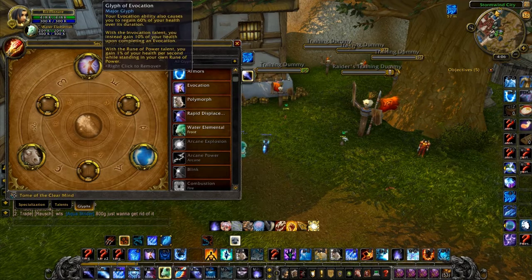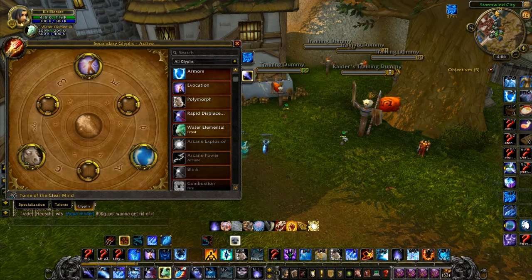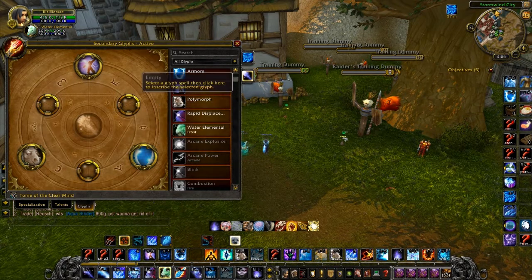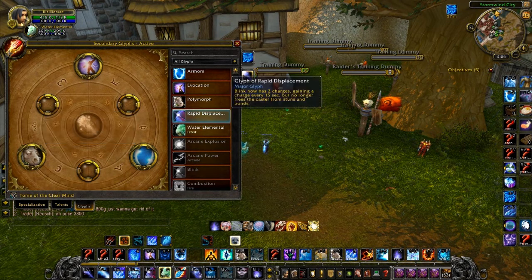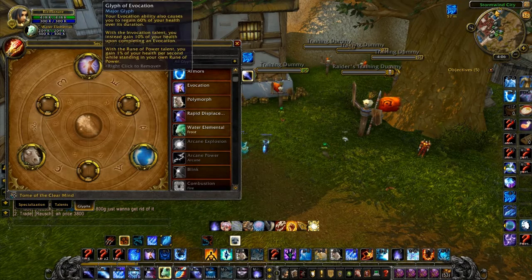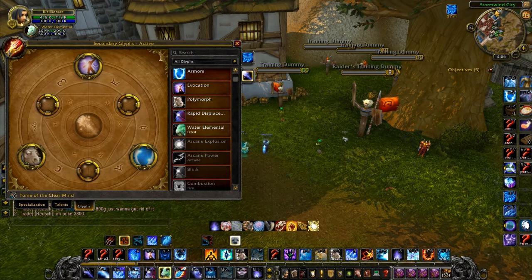Alright guys, these are the glyphs I choose. I basically run Evocation, Polymorph, and Armors for the most part. But if you're playing a comp that doesn't have any dots going on other targets, or you're not going to Living Bomb the other person, you could play Rapid Displacement instead of Poly — or instead of Evo, but that's situational.